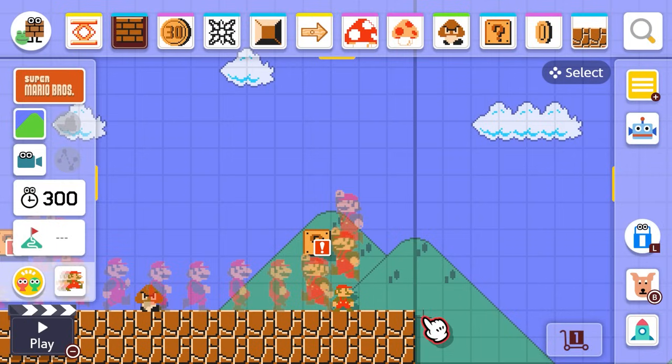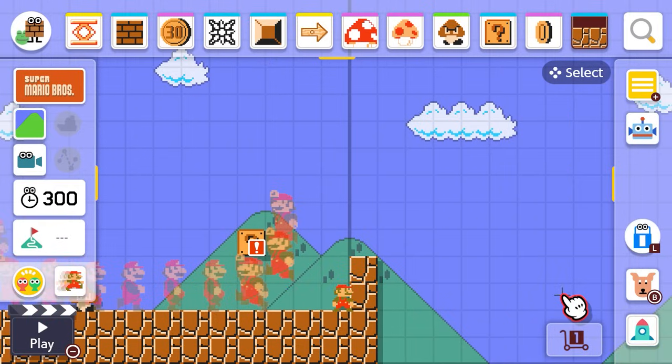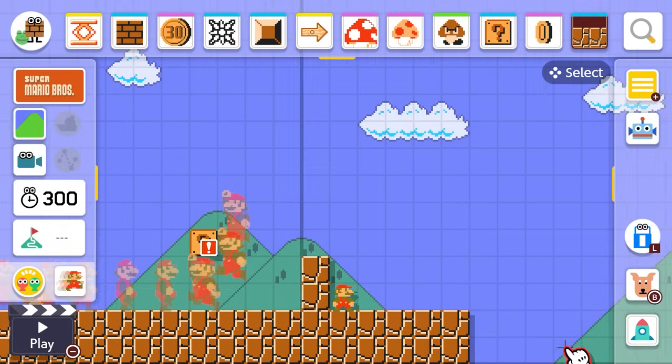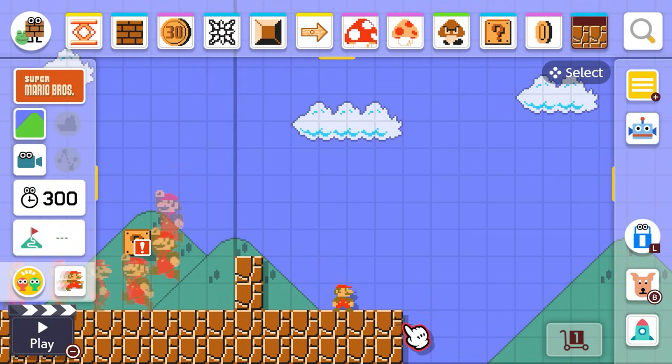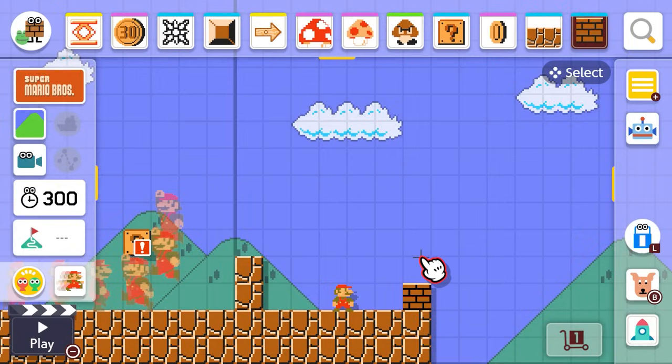So let's see what else I can do. We can put down some blocks, or let's put some more ground down and then make a wall maybe. I want to do something cool — maybe like an obstacle course, something a little trickier, to give people a challenge, so they feel like they're working for all the cool stuff at the end of the level.